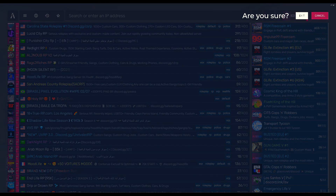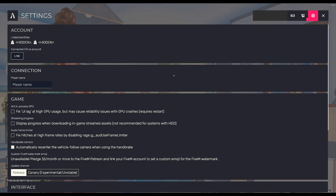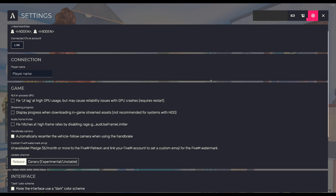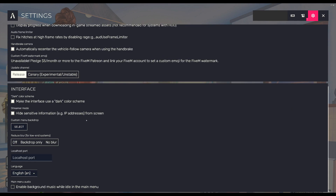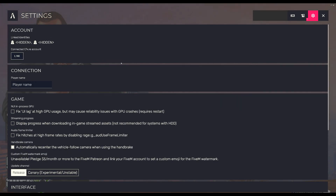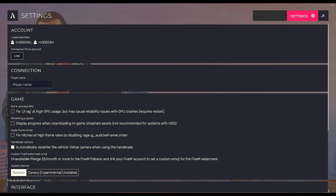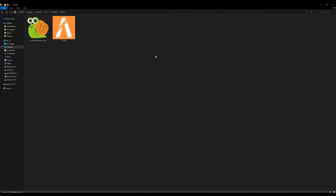One thing also to cover — in Settings, this is where you could place your localhost. You have different settings that you could configure, and you could also hide your identity in here. Feel free to check out the settings page.